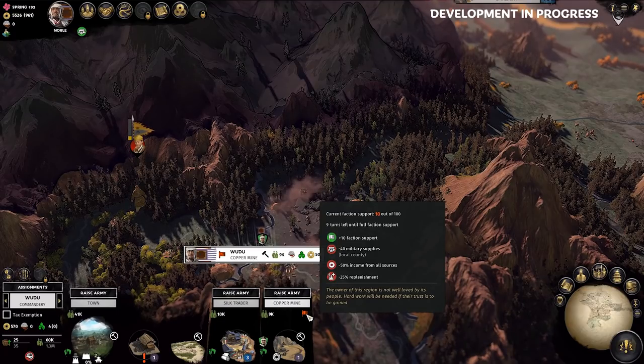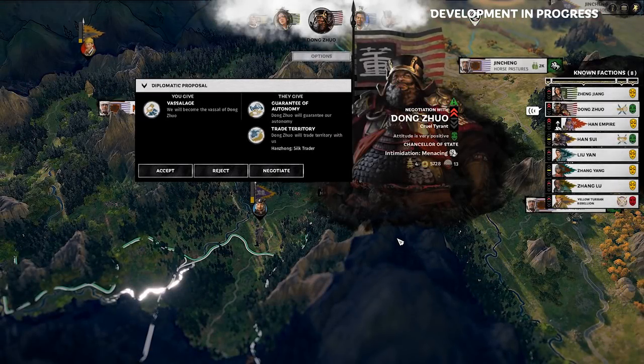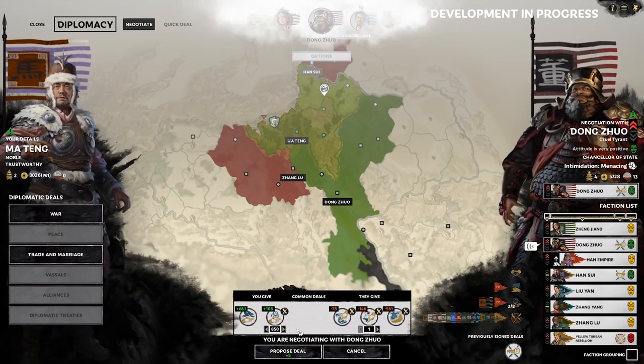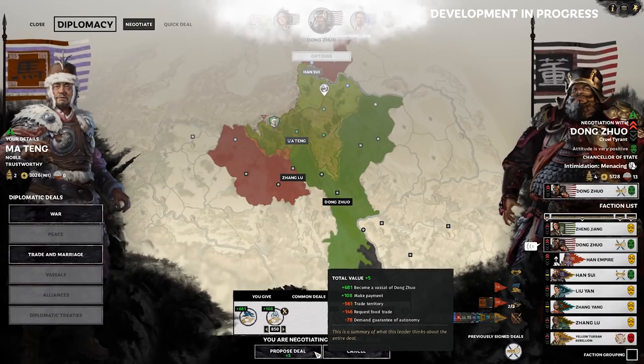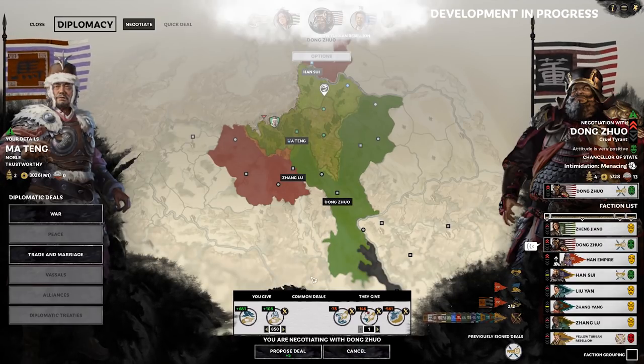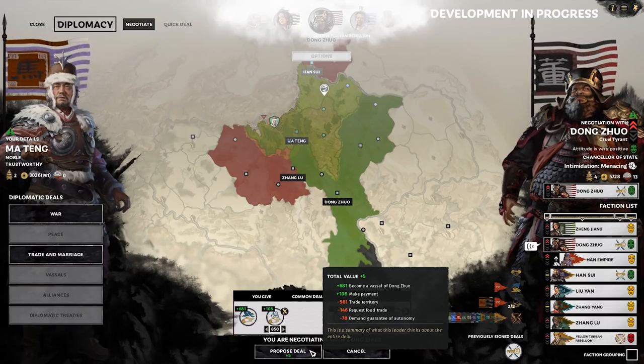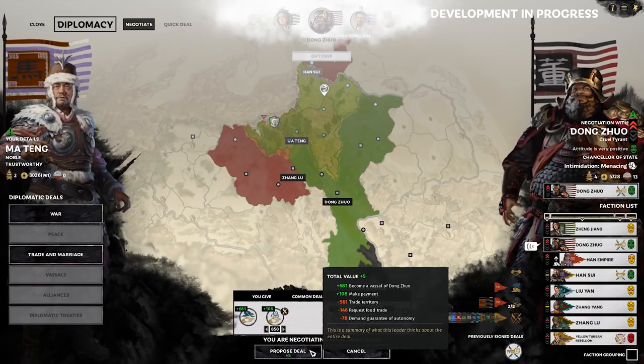This is something to consider when taking over a new province — you will need to account for additional military supplies to keep your troops going. We move forward into summer and our new foothold draws attention from an unexpected neighbouring party. Dong Zhuo comes forward and offers us a deal: in return for our vassalage under his banner alongside the Han, he will give us the silk trader in Han Zheng. This presents me with the second piece of the puzzle in reaching my ultimate goal — conquering the entire Silk Road and building an economic powerhouse, which I wasn't exactly going to be able to achieve without going to war to otherwise get it.